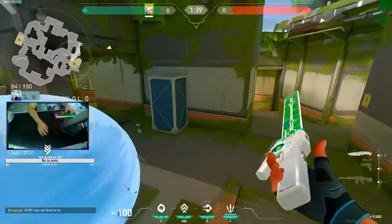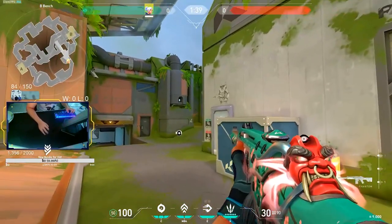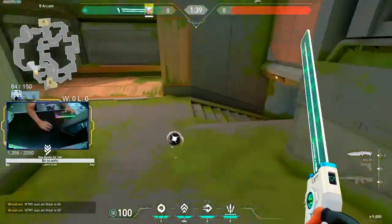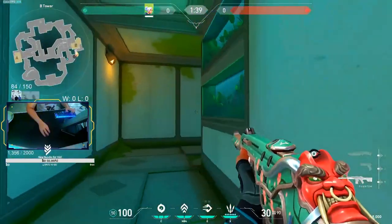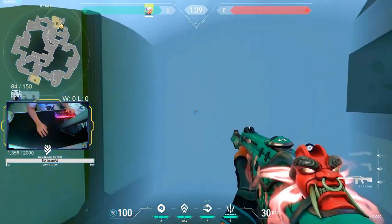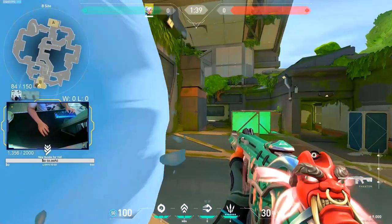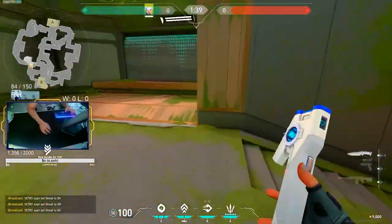Attacking B from the other side — you clear these obvious angles, this close angle, clear all the guys. What I like to do: as soon as you walk up this ramp, you can smoke that, walk up the ramp, updraft, dash, and you're already here. You can smoke this off, help your team get this guy if there's someone there, or just keep getting aggressive and peak site like that. You can smoke this off, play around your smoke, swing out, and kill these guys. Jett is really good on this map.